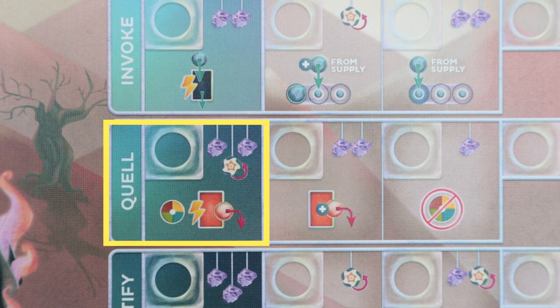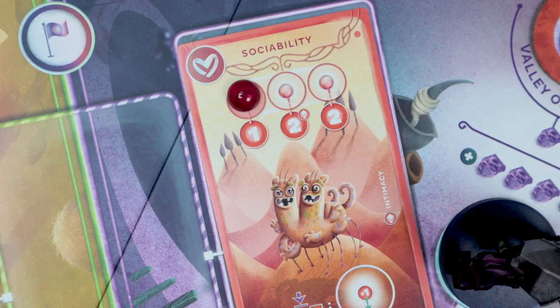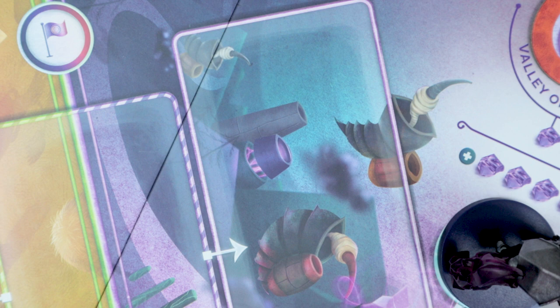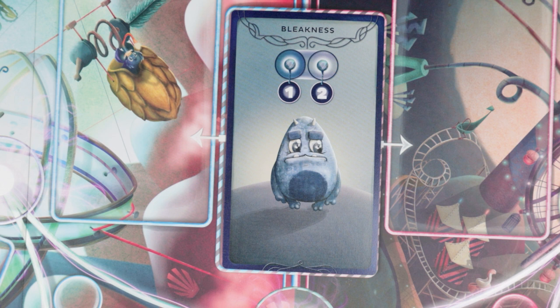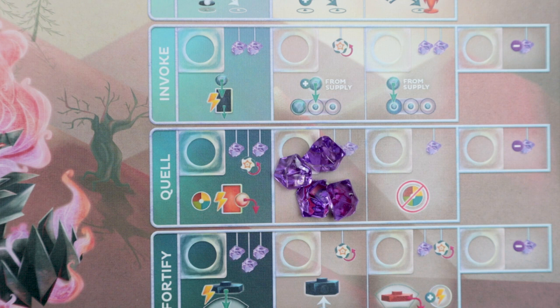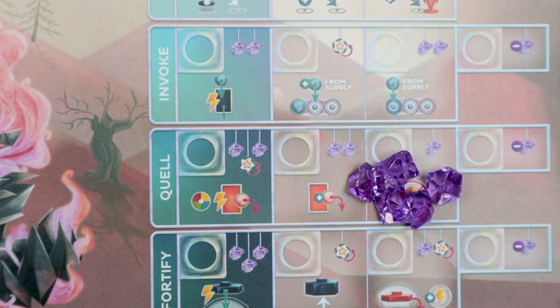The third spirit action is Quell Emotion, where you remove one essence from an emotion adjacent to your spirit by spending two willpower, one ambition, and you also have to have the matching emotion card with the vibe color of the spirit that you're moving essence from. You just have to show the matching card, but you don't discard it. Now if the emotion has no essence after you quelled it, then discard it from the board. The exception is that there are basic emotions — Bleakness and Brightness — that you can quell as long as you have any card in your hand since they don't have any vibe symbols. Upgrading Quell lets you gain the ability called Subdue, which is basically a double quell, meaning you pay four willpower to take away an additional essence. The last upgrade is Extinguish, where you can spend a total of five willpower to not reveal an emotion — meaning you can have an empty hand and still quell an emotion.